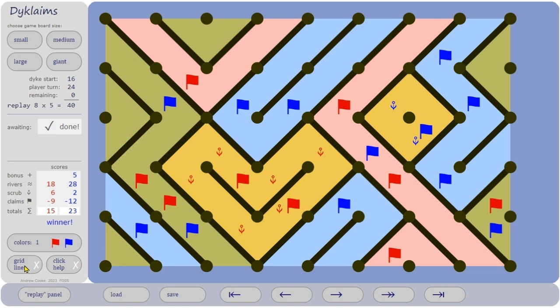Let me put in the grid lines. In this river there are 1, 2, 3, 4, 5, 6 triangles. 10 here and 2 there, so red has 18 points for the rivers. Blue has 28 if you count those up. No score for stagnant rivers, and for scrub only half as many points — in fact, the number of little flowers indicates the score for the scrub. So blue has 2 scrub points and red has 6.